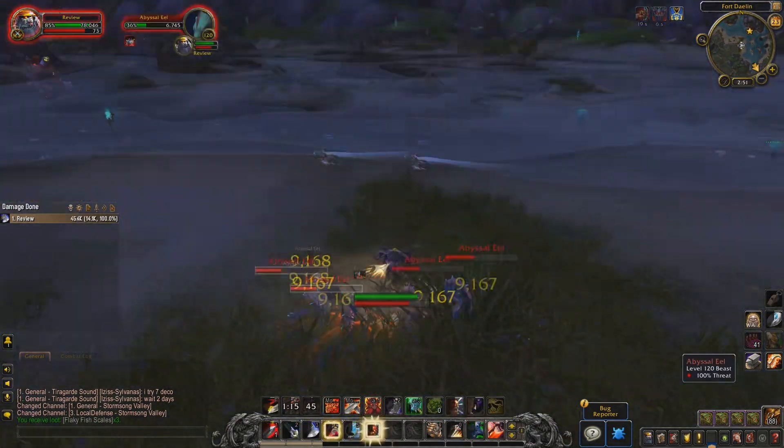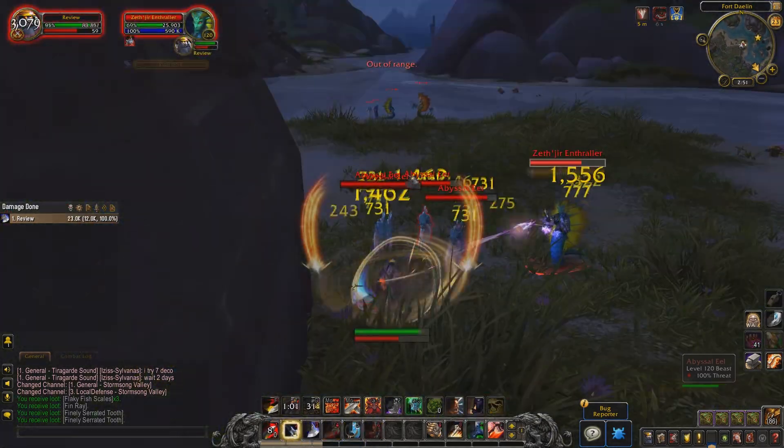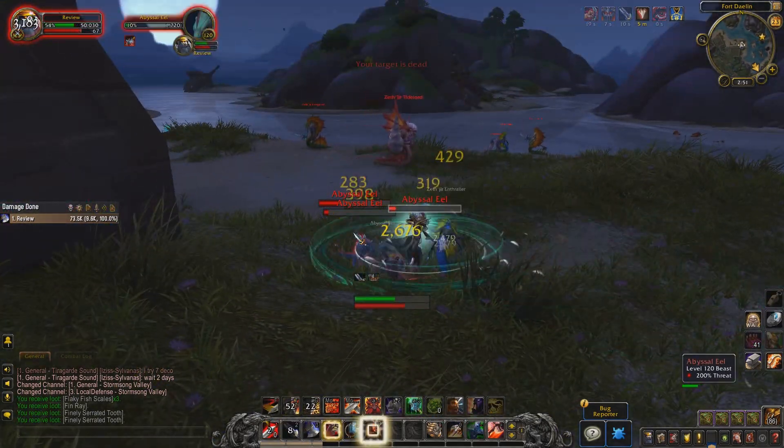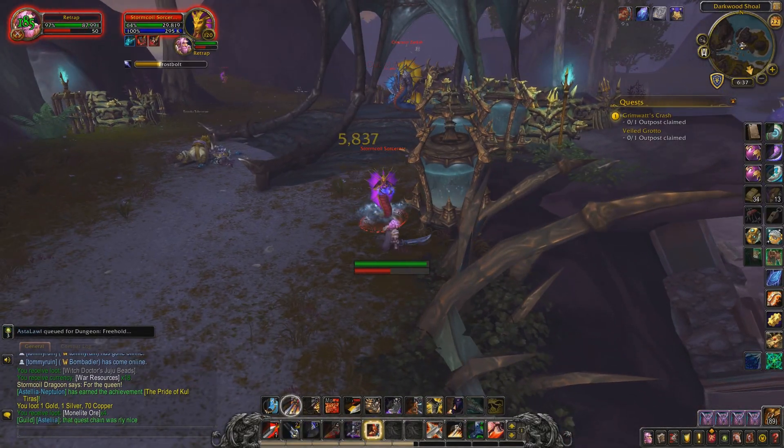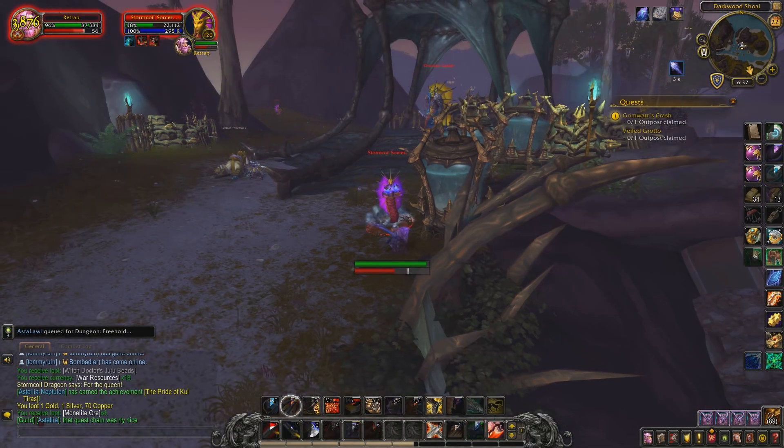Since launch, it looks like these items now have a very, very small drop chance to drop off any NPC in Kul Tiras or Zandalar. I've heard in a few places that the drop chance is slightly higher from NPCs related to Water or Naga, but I can't confirm that.